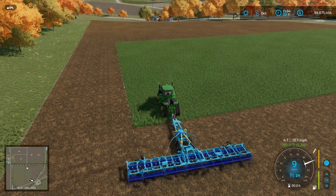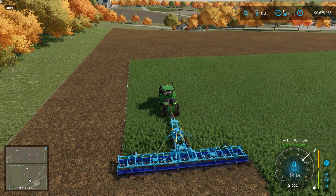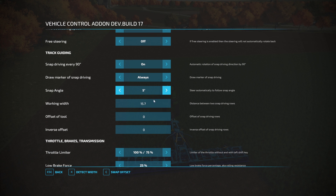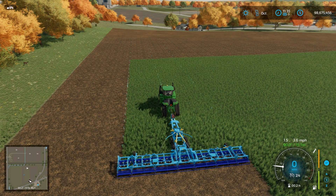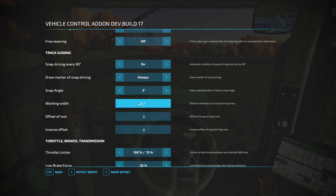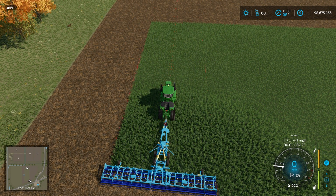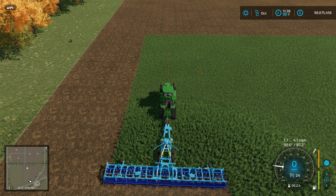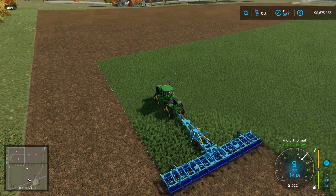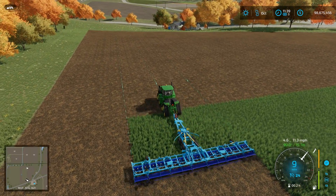That's the basics of using this. To set the width you can either go in and do detect width and that will set it for you, or you can set it manually. If we set the working width to one meter and go back out, hitting Ctrl+Alt+W auto-detects the width. I've found the auto width detection is pretty good with the VCA GPS - it will also detect offsets, which is really useful.